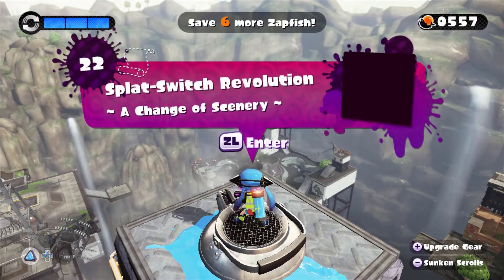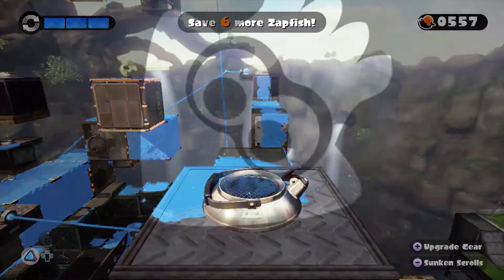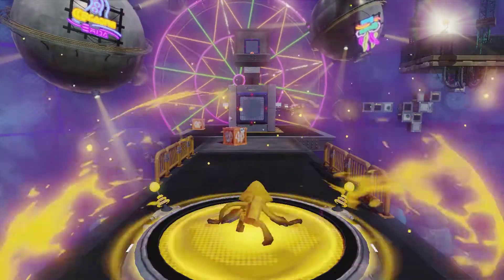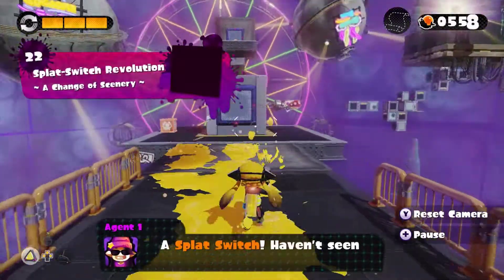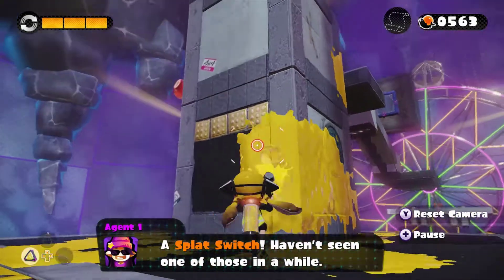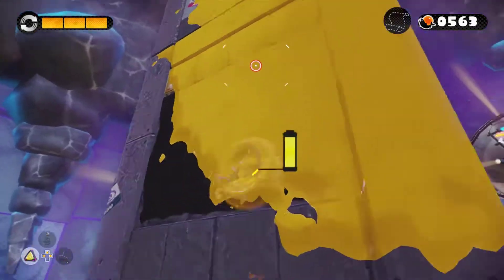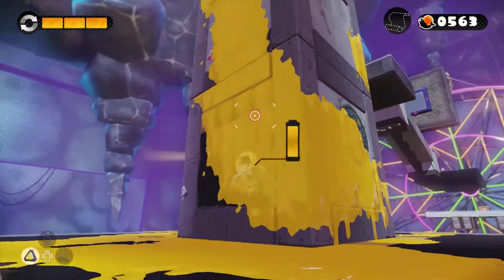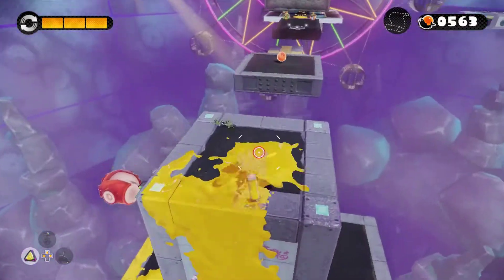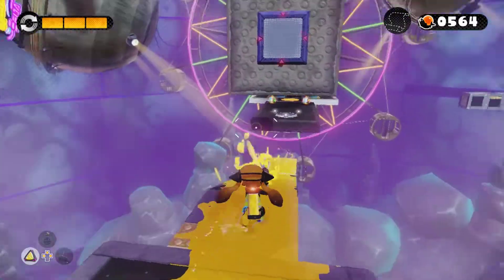A change in scenery. This one's actually rather interesting and a little fun. So we got ourselves a brand new gimmick here — some splat switches. I haven't seen those in a while. I think it's the first time we've actually seen them throughout this entire hero mode. Splat switches — basically splat the switch, and something happens whenever you splat them. Without further ado, let's go. Let's get the finale episodes on the way.